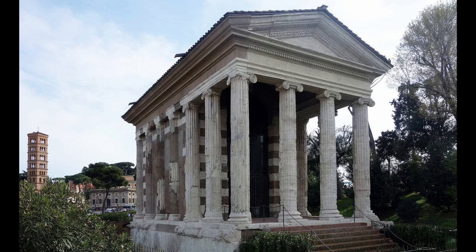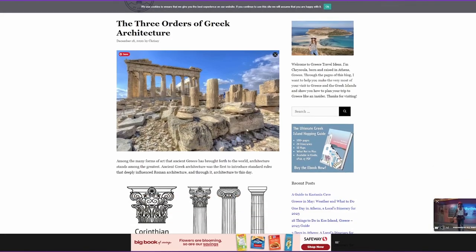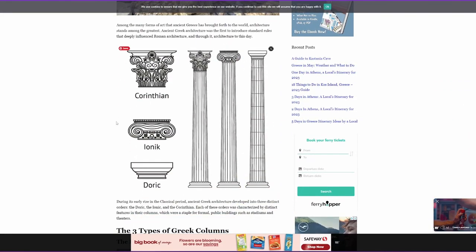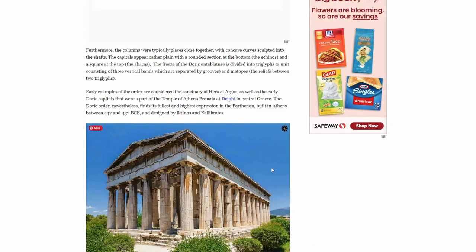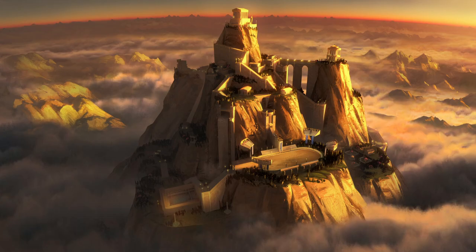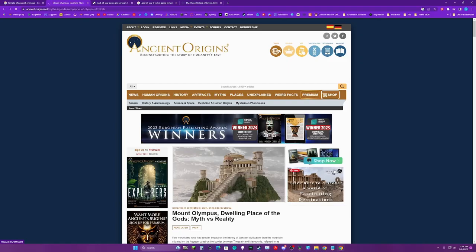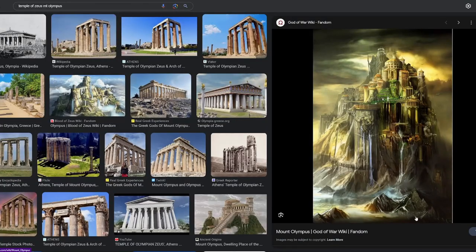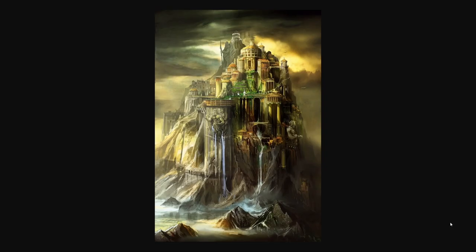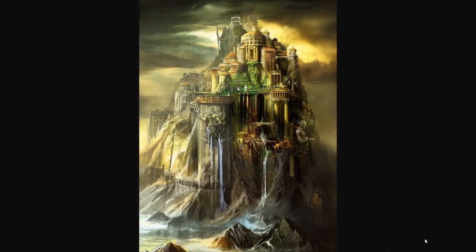I even looked up the differences between the three different types of Greek columns: Doric, Ionic, and Corinthian. So these were all features I wanted to include without copying any specific building exactly. I also looked up images from fantasy inspired by Greek and Roman mythology. Finally, I found this image, and it became my main reference image for the build, even though I did not copy it exactly by any stretch.